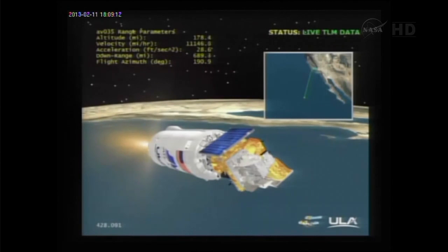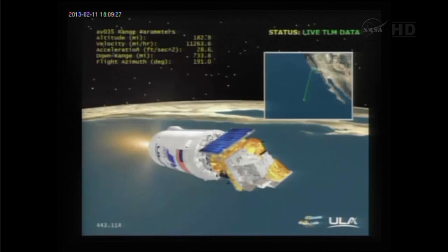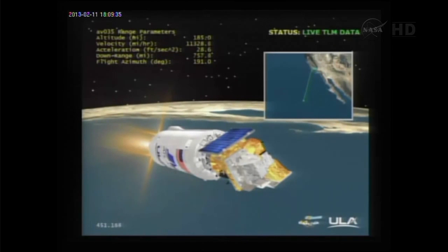We have made the roll to TDRS. Preliminary look at booster stage performance: we are plus 71 pounds of PE, representing a 0.71 sigma case — very good performance from the booster. RL10 continues to operate normally. PU is now controlling at nominal mixture ratio.